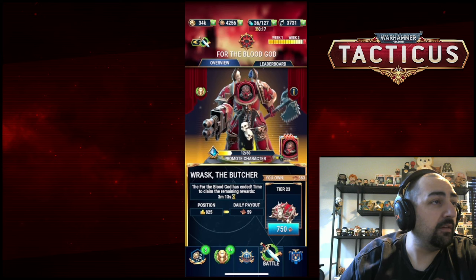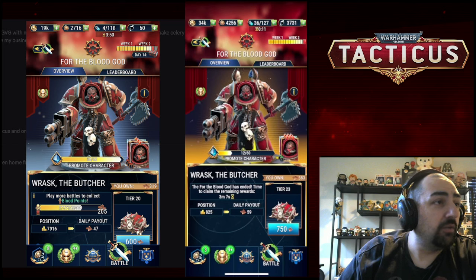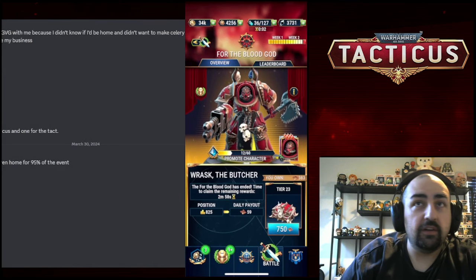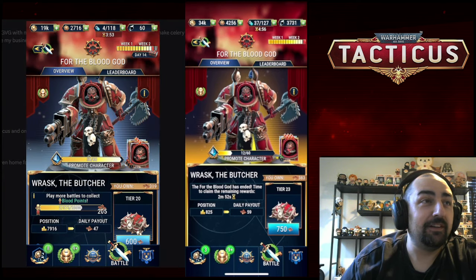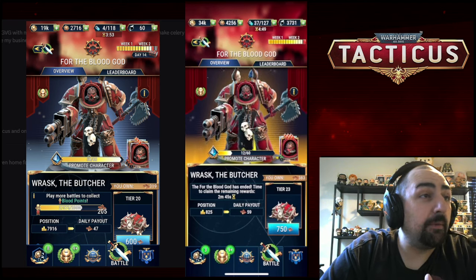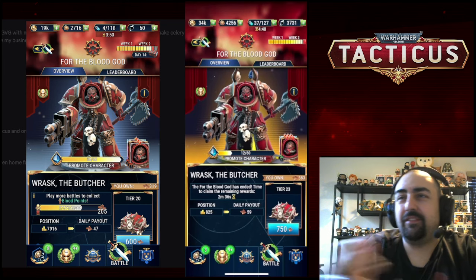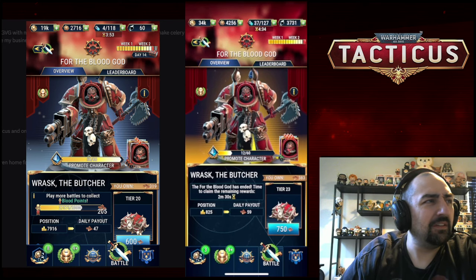We got Gwen. Gwen didn't throw any money in — just did all the missions. She was a transient for 95% of the event and didn't have a home, which is a different handicap. She's going to end up getting Epic. She placed 7916. I'd say anywhere between 8 to 10,000 people easily got Epic on this one. Not bad at all.